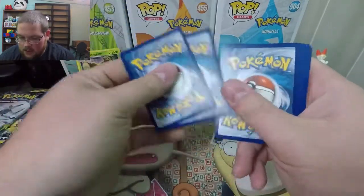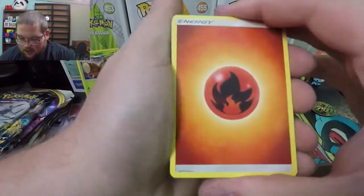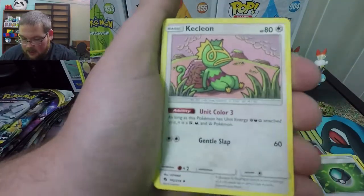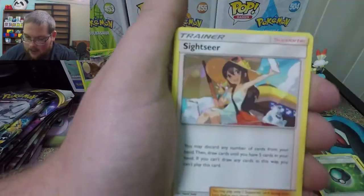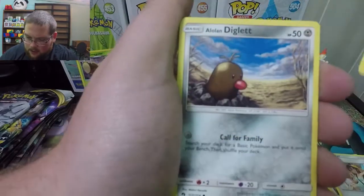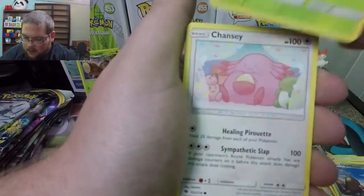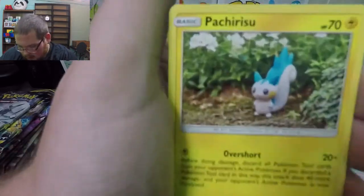There is the code card — spicy code card. One, two, three, four, and there is an energy, so we do have the card trick. Fire energy. We're going to go through these a little bit slower just so I can see them too, because I don't collect this set. Kecleon, I think that's how you pronounce that. Sightseer trainer card, Houndour — I really like Houndour — Alolan Diglett, Treecko. Pretty cool artwork. Chansey artwork, that's really neat too. I like these cards a lot.